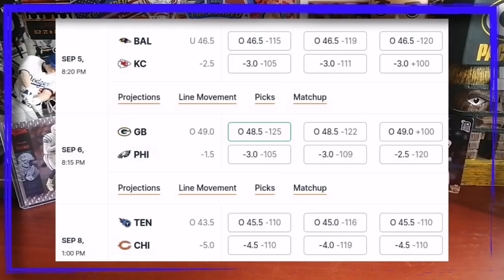Let's take a look at some of the games. We got a Thursday night opening game of the season: Baltimore versus Kansas City — both high-powered offenses, Kansas City favored by two and a half. That would be a tough one to pick. We got Green Bay versus Philly — another tough, close battle; Philly's favored by one and a half. This game takes place in Brazil, so could be some sluggish offenses. Tennessee versus Chicago — Chicago's favored by five.